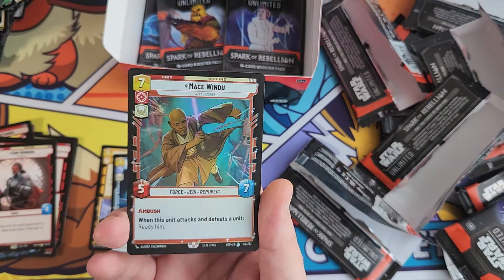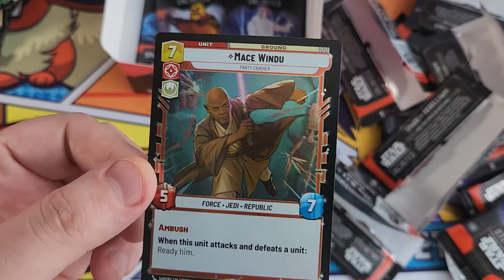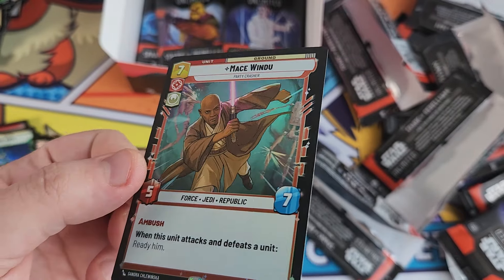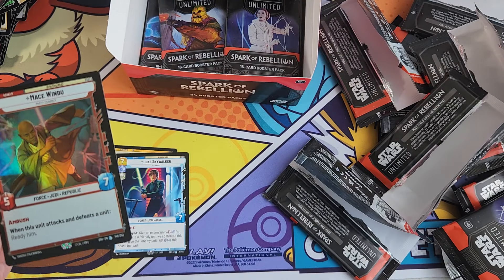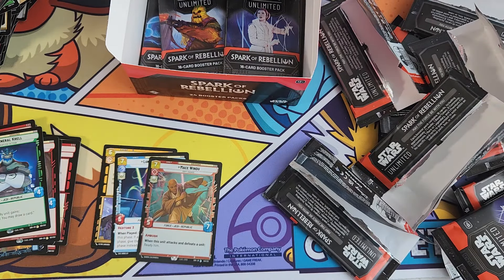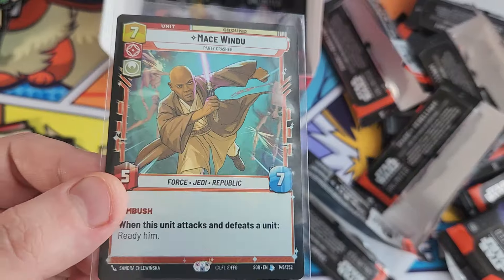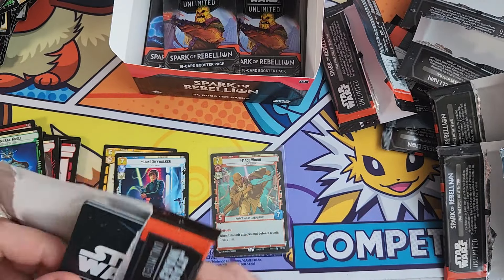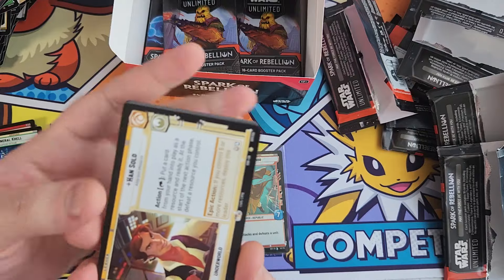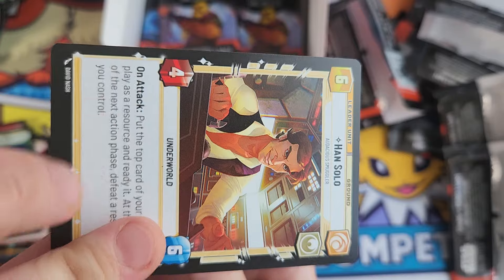We've got a General Krell rare right there. And then - shut my mouth - a legendary holo Mace Windu. Very very cool - what an absolute banger of a hit that is! Let's put that one in a sleeve. In the last box I didn't pull a single holo legendary card, so it doesn't look like you're supposed to get one of those every box. And we've got a rare Han Solo leader right there - double-sided.